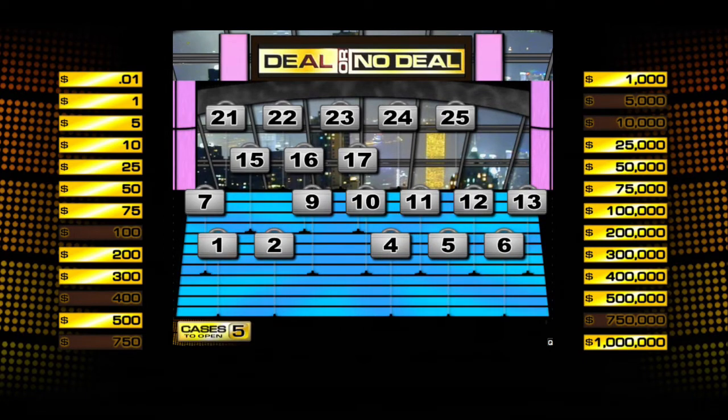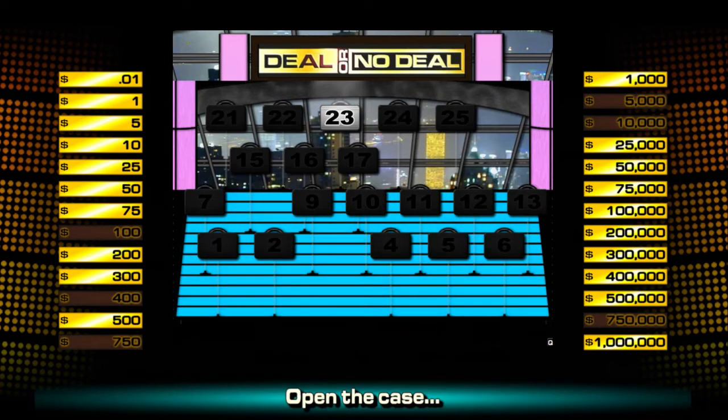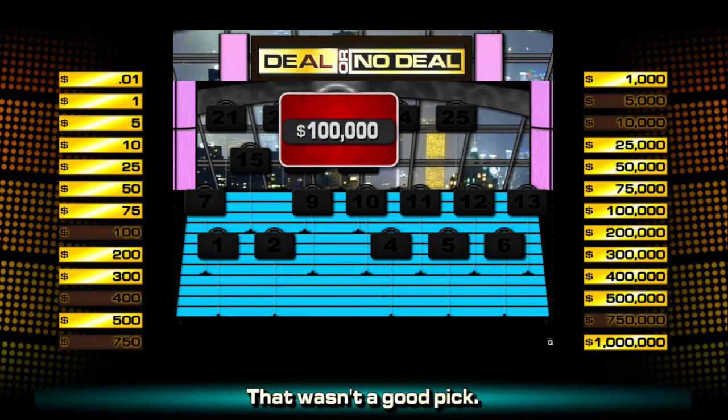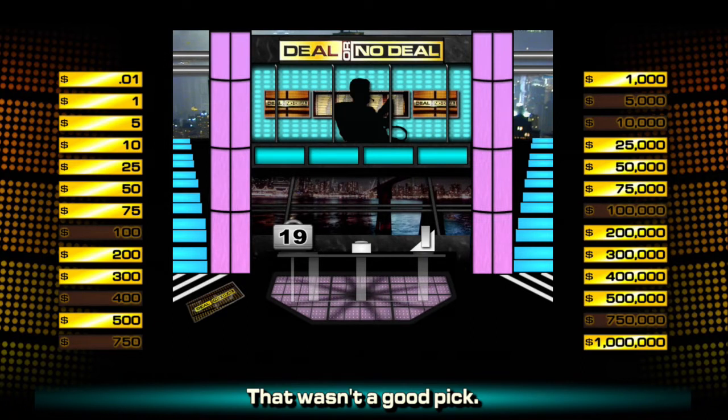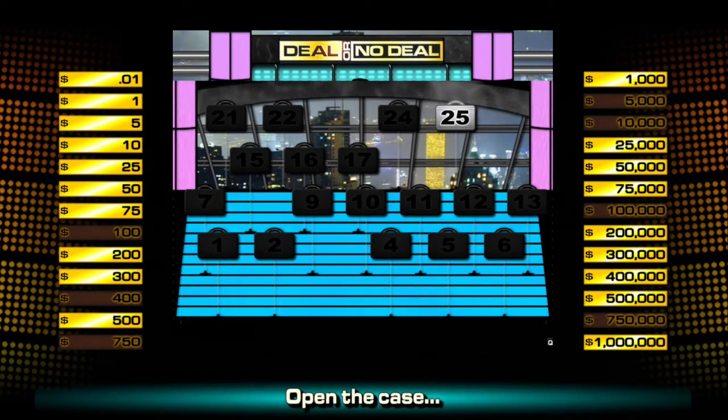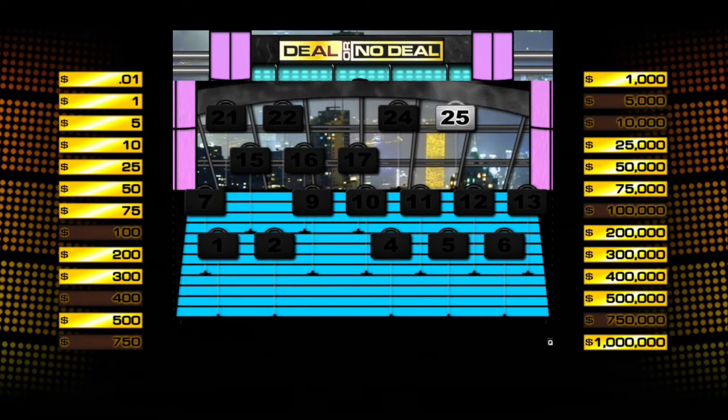Round 2, open up 5 cases. Let's go 23 — $100,000. Ouch. That one didn't hurt nearly as bad as the $750,000, but still, it's off the board. I need one of my lucky cases now — $25,000. I'm opening $25,000 way too early, but I need some good luck here.